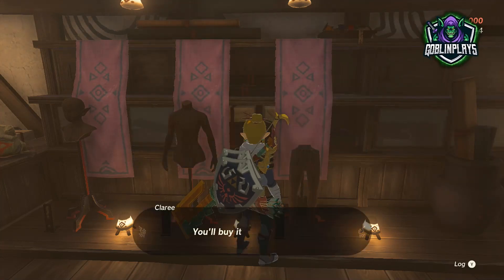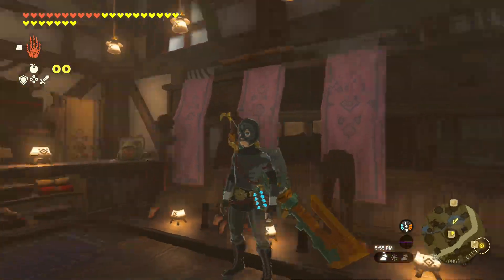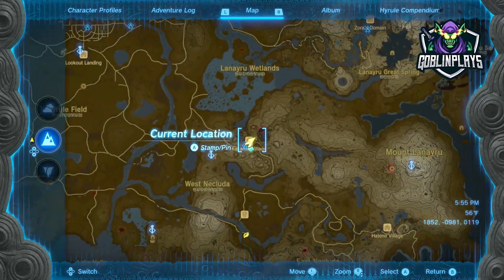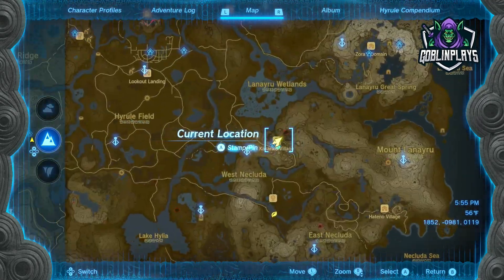You can also get the outfit I have on right now — it is for stealth and it will help you guys sneak up on fairies, sneak past enemies, get lizards and frogs, and about anything that you have to be sneaky for, even a horse. This is the location that I'm at inside the armor shop.